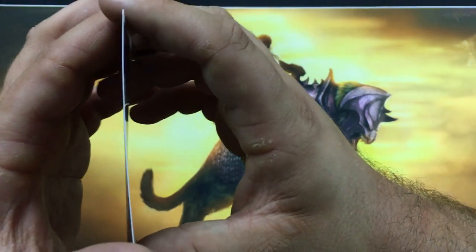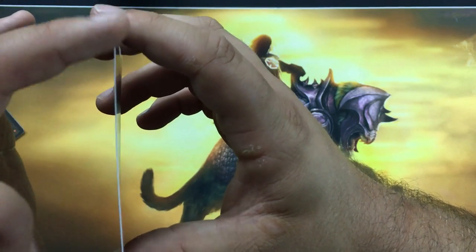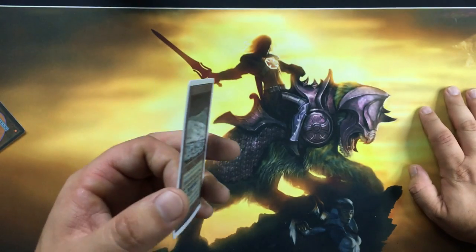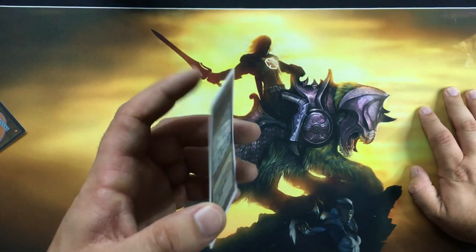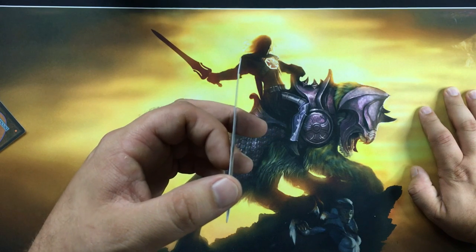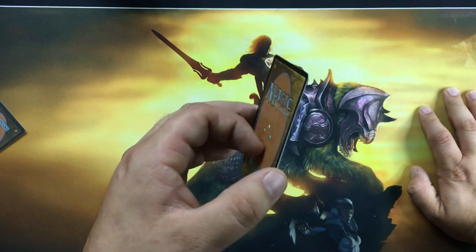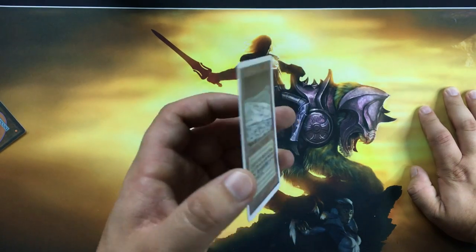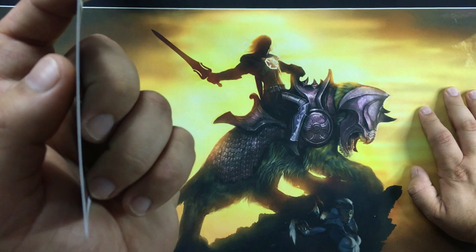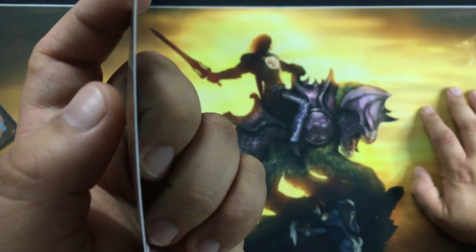Another thing to look for: there should be a blue centerline in between the layers of a card. That's one of Wizards of the Coast's methods of preventing fraud. If you look at a fake card and shine light through it, you can see it's white through and through — there's no blue center layer like you'd find in a genuine card.